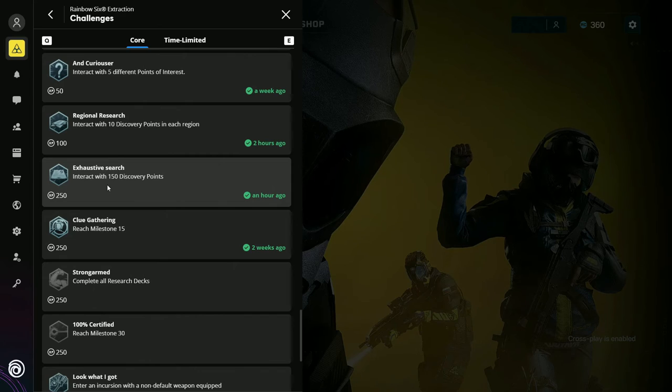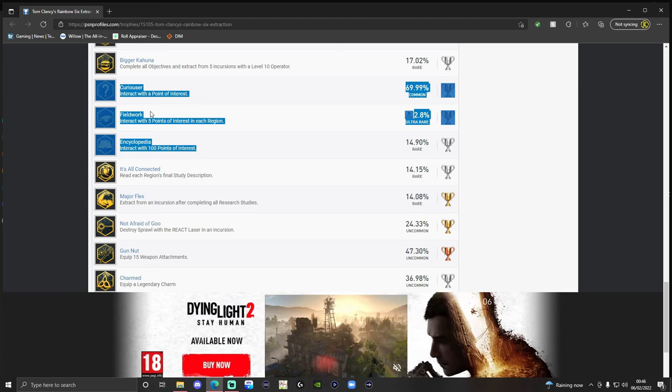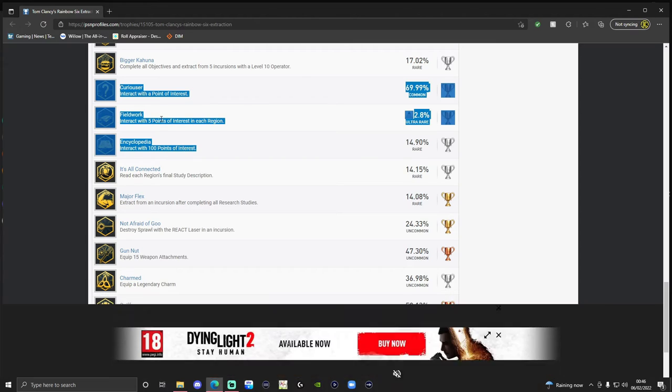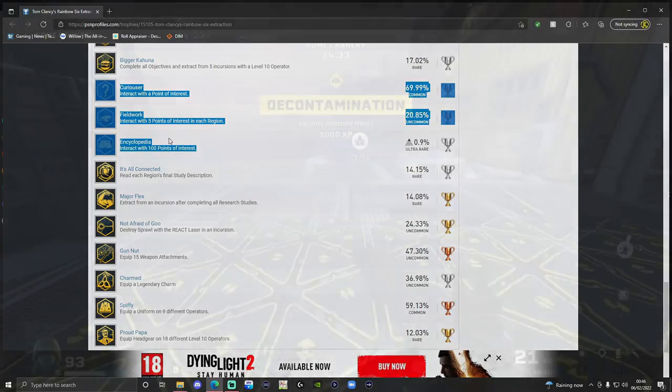If we head over to PSN profiles, you can see they're a little bit different. You get a trophy for interacting with a point of interest, another for interacting with five points of interest in each region, and the final one is just for interacting with 100 of them. This is the same on Xbox for achievements, so you only need 100 if you are playing on console.